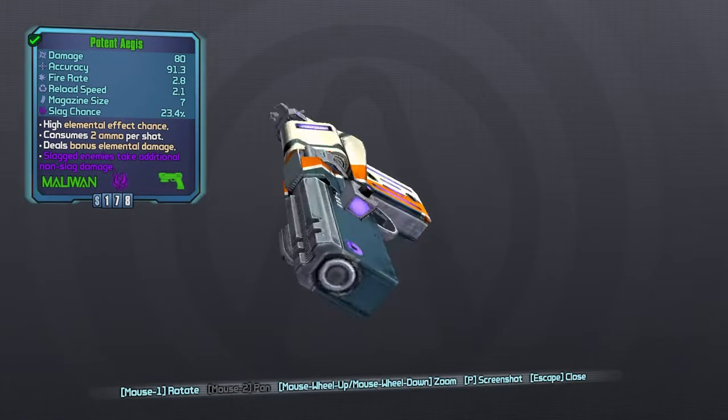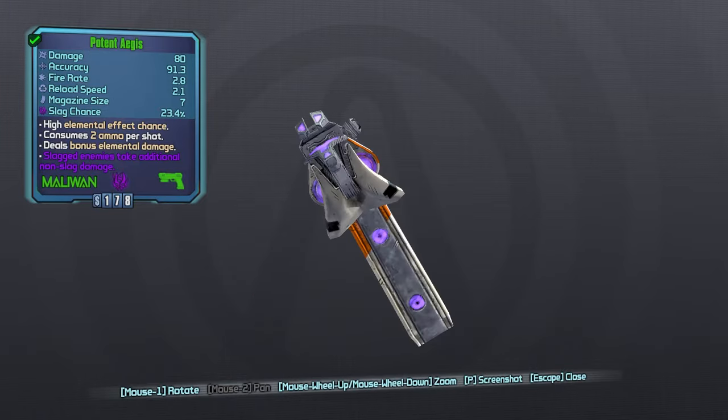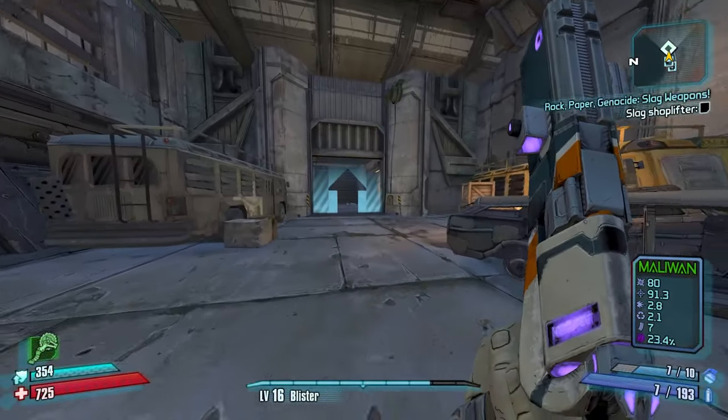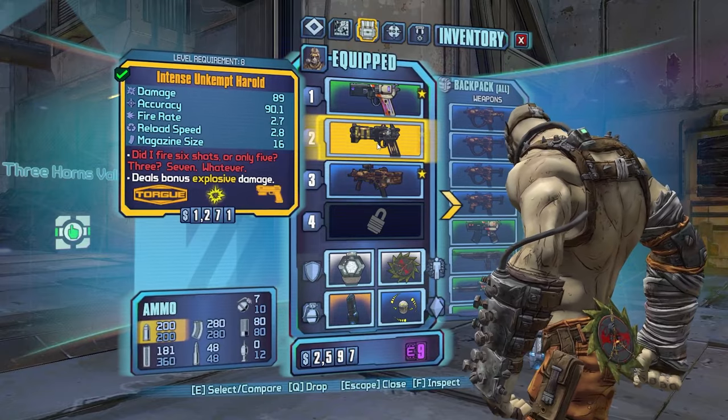Mission weapons — a weapon you get during a mission like this or the Grog Nozzle — when you spawn into the game it gives you a free 30 ammo. So during this farm you don't actually have to go find pistol ammo at all, you're just going to get it for free.